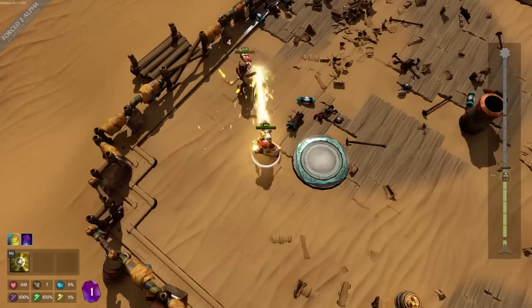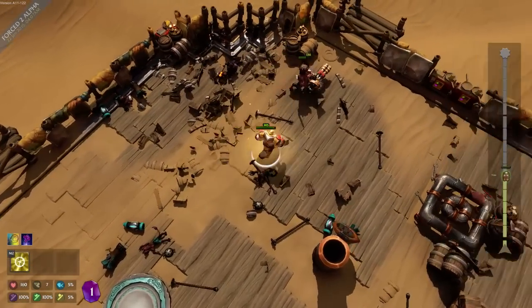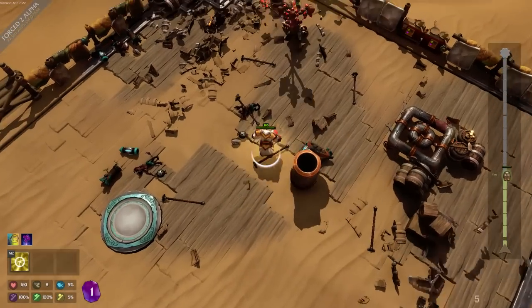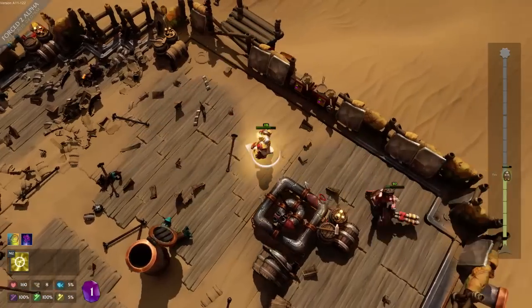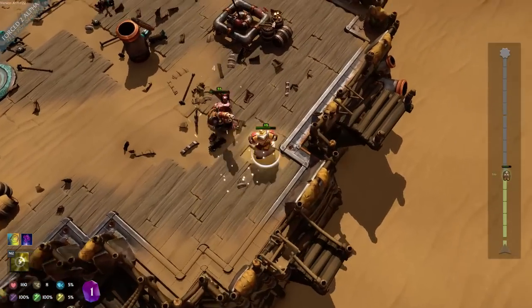That does a lot of damage though — good to know. Just have to make sure he doesn't chaingun me anymore. Should probably get that invincibility move — seems like it would be largely effective. Missiles — of course he has missiles, which does more damage than his chaingun. I guess that also makes sense.